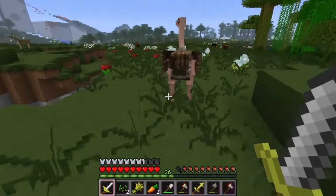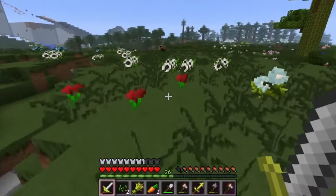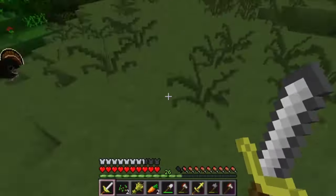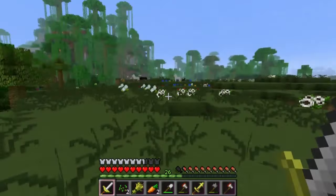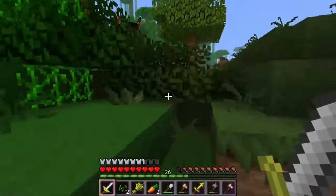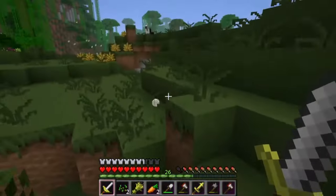Oh look, we have more ostriches and we have turkeys — and I hear a ghost! Dang it, I can't get you now. Let's go grab this turkey — gobble gobble, we're ready for a Thanksgiving dinner! Oh no, we're running out of space. Let's kill this turkey too — only one hit, wow! I need to find another sheep, some pigs, and a duck. Oh look, another ostrich egg!